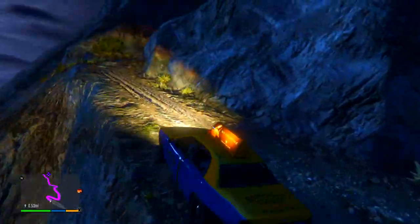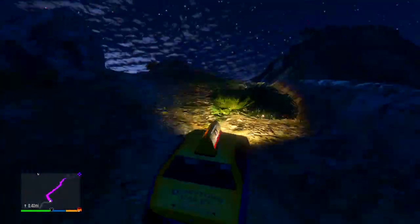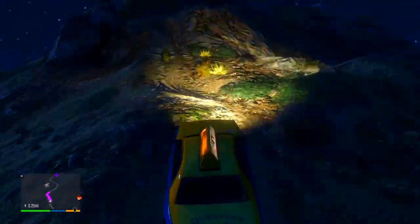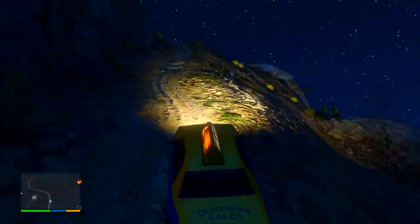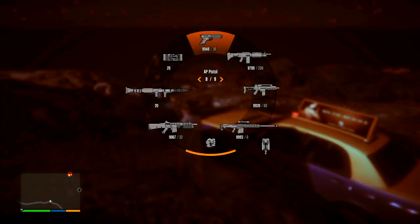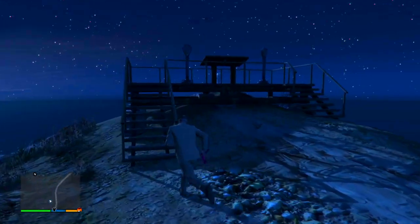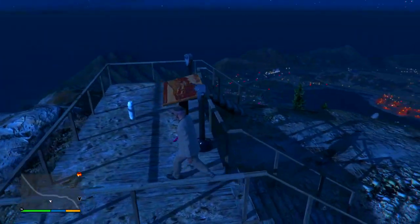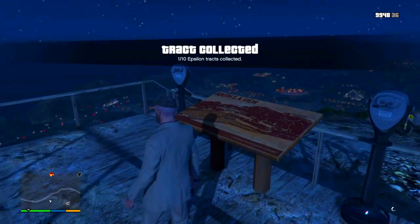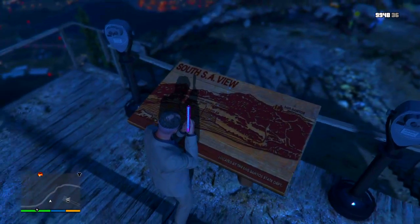Once you come to the top of Mount Chiliad, you should see a sign — it says 'beware' or something like that. Get out of your car and head over to the base of where the treasure hunt takes place for the jetpack. There's the sign right there. Make sure you get out of your taxi and head to the base. We are right on top of Mount Chiliad now, and we can get this easter egg really started.